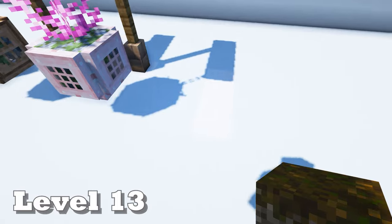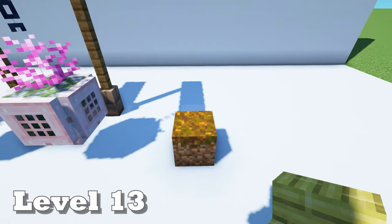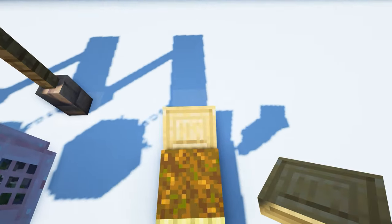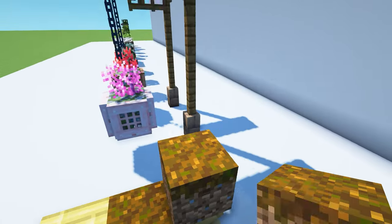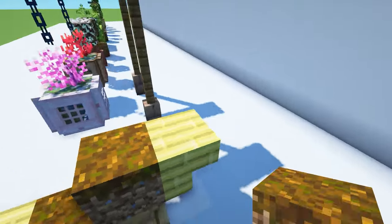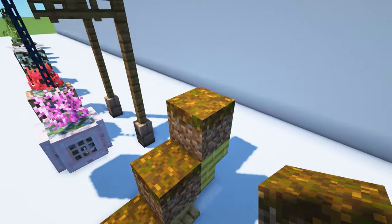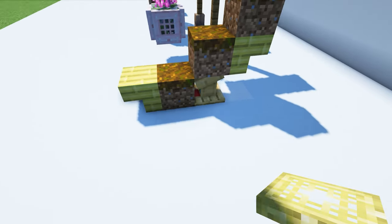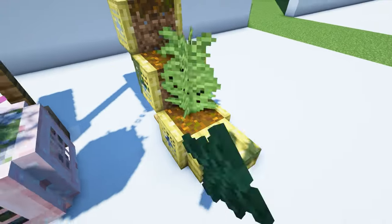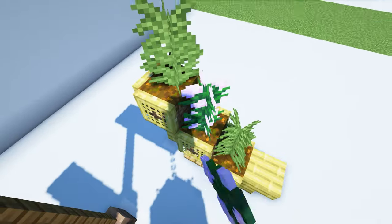For our last design, place down a block of podzol with an upside down bamboo stair coming off the front. Put down a lectern behind it. Place another block of podzol on top with an upside down bamboo stair coming off the back, then put a final podzol on that stair. Take seven bamboo trapdoors and surround all sides of the podzol. Place down two large ferns and, in between them, place a peony.